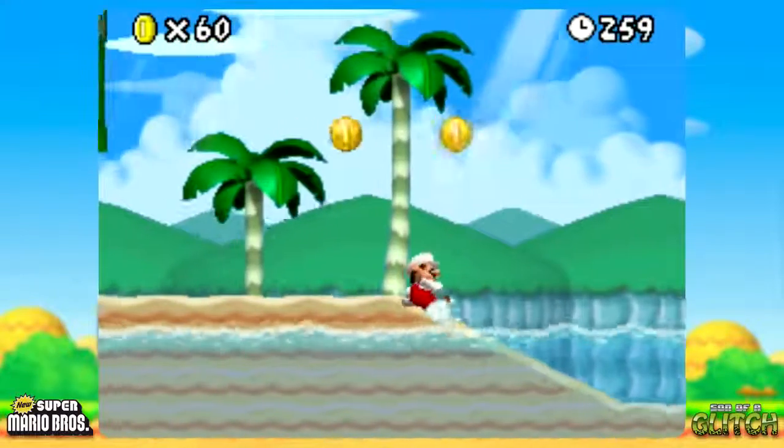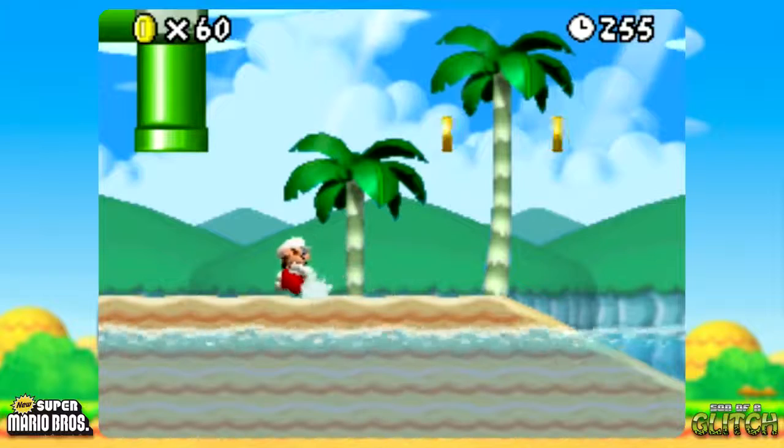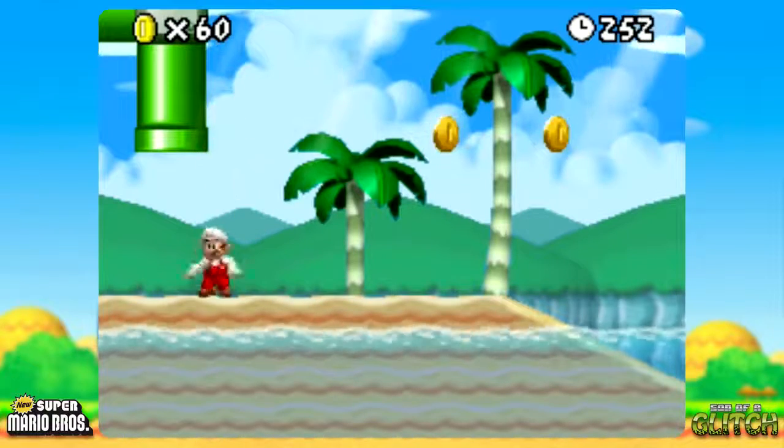To end the glitch all you have to do is just let go of holding any direction and Mario returns to normal. A very simple to do and fun to watch glitch.